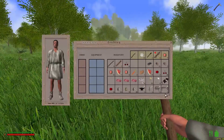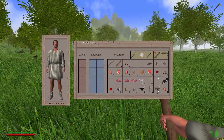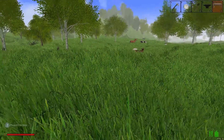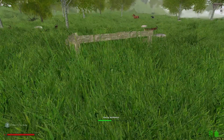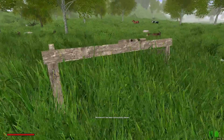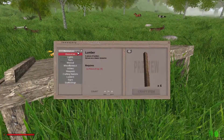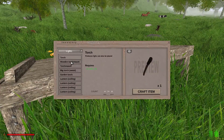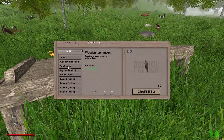So first thing I want to do is put these down, because I want to check out some stuff here quick. I want to be able to make... I'll just show you guys. Underlights — you can make a wooden torch. That's all I wanted to do.